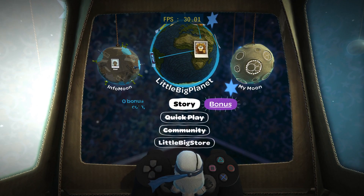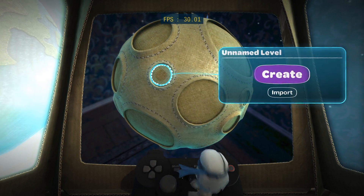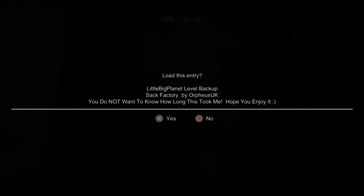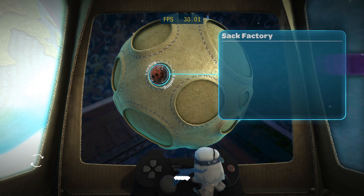Once you're in the pod, head over to your moon, and select an empty spot, and then hit Import. Just find the map that you want to import, and then you should be able to jump right in.